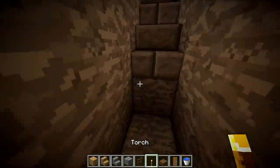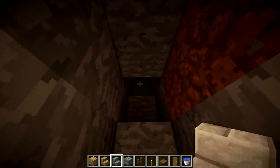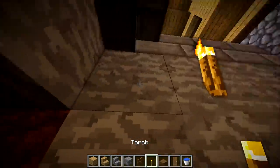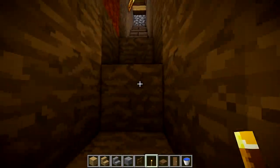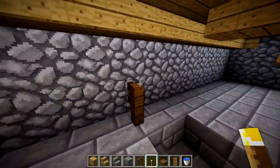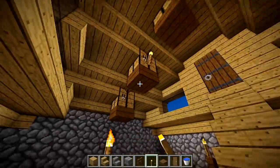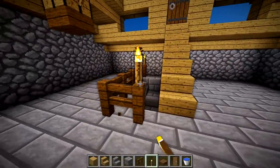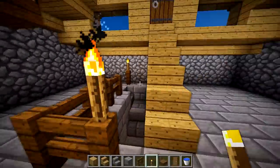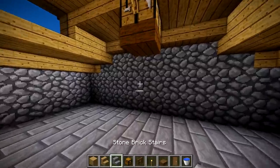Just go down a staircase to around layer 12 and then you have a mine. Put a torch here and here. On these crafting tables up there, that's actually an excellent spot for lighting. This fence is kind of useless but it looks fancy — and that's all that matters.